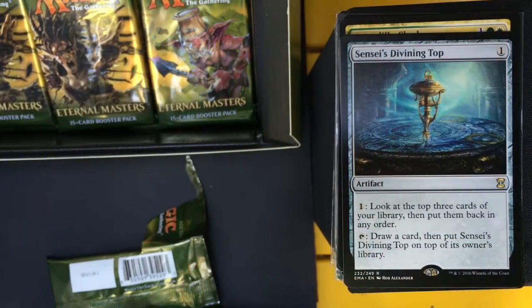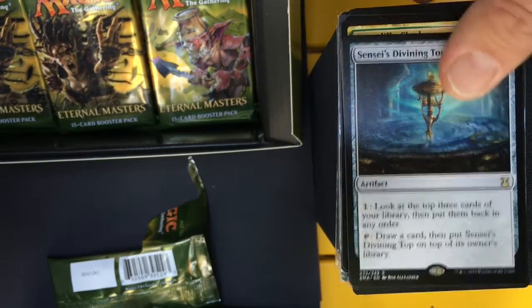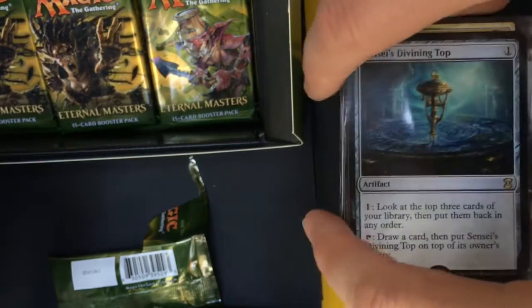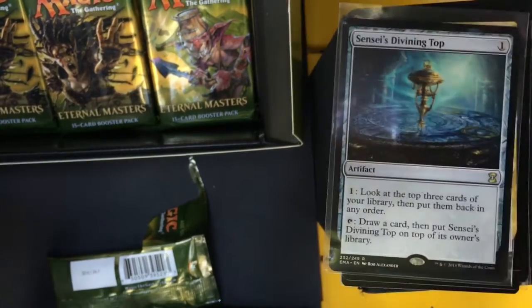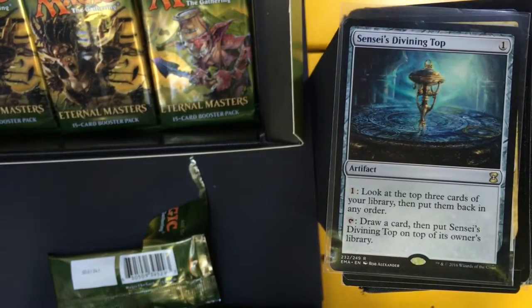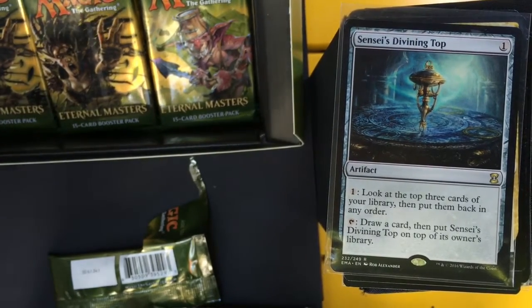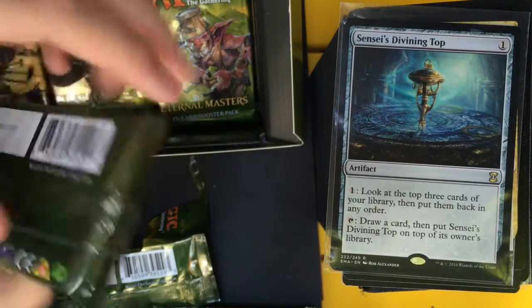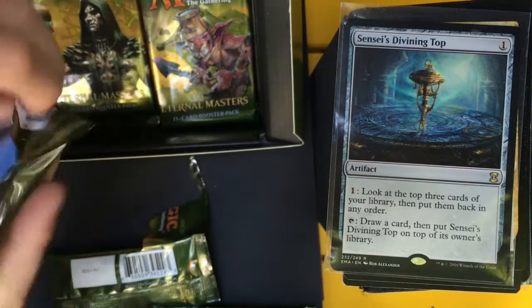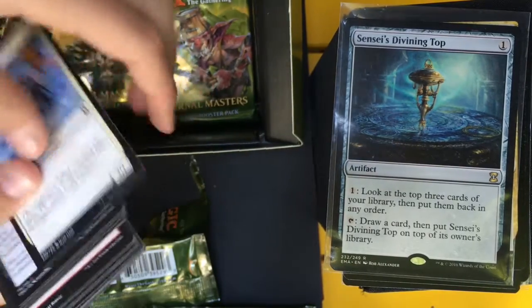Sensei's Divining Top — banned in Modern because it was so powerful, and now it is a Legacy Staple and a Commander Staple. One mana artifact: pay one mana to look at the top three cards of your library and put them back in any order; tap it to draw a card, then put Sensei's Divining Top on top of its owner's library. Amazing card, and I was really hoping to get one for my EDH deck.